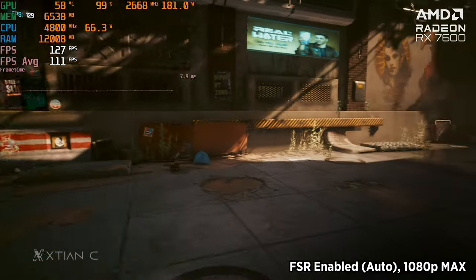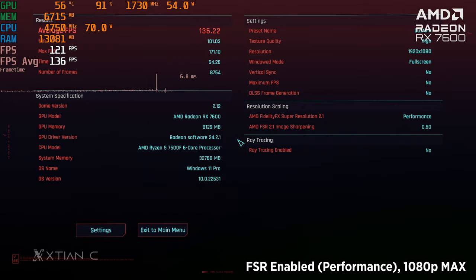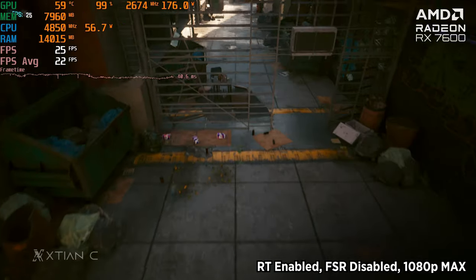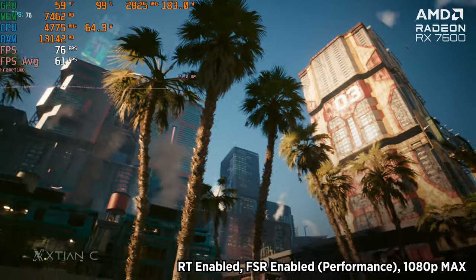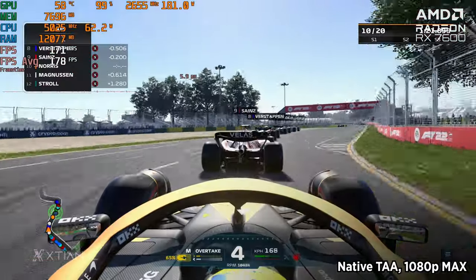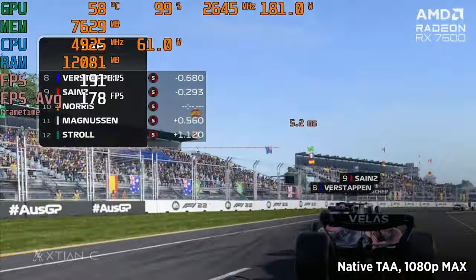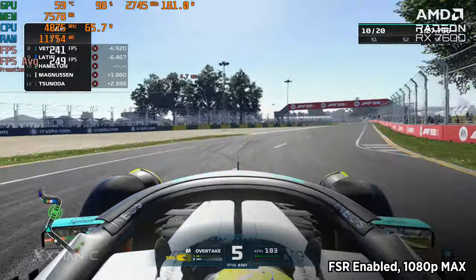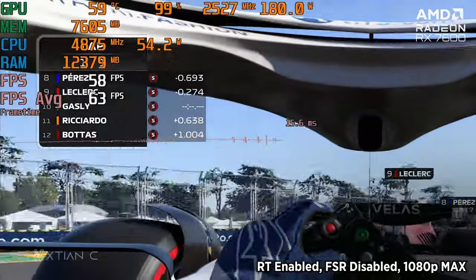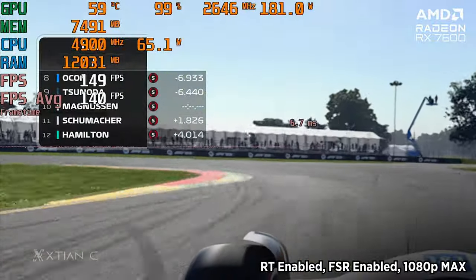Setting FSR to performance mode on Cyberpunk 2077 gave an additional boost to 136 FPS on average. With ray tracing on and FSR off, frame rate dropped to only 22.5 FPS average, but turning FSR on at performance mode boosted it to a playable 61 FPS average. On F1 22 at native rendering without FSR or ray tracing, we got 178 FPS average. Enabling FSR raised it to 249 FPS. With ray tracing on and FSR off we got 63 FPS, and turning on both ray tracing and FSR together gave 140 FPS average — very playable for that type of game.